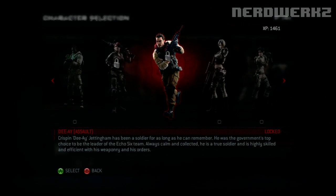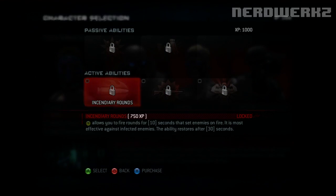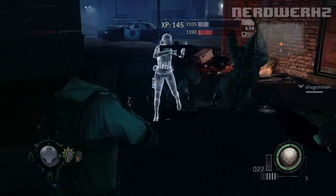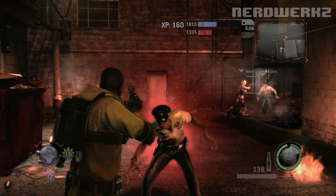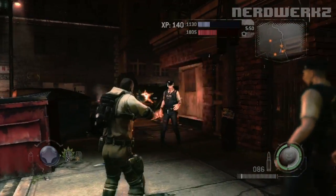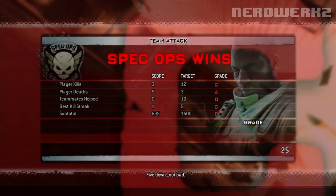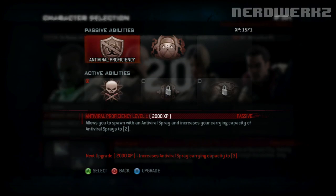Let's get into the classes of the game. They have Assault, Field Scientist, Demolition, Recon, and more. Each one of these classes has five abilities — two passive and three active. Both passive ones are active at all times, and you get to choose one of the three active abilities to take into battle via campaign or online. My personal favorite is the Field Scientist, with the ability to change zombies into Crimson Head allies. There are actually Crimson Head Zombies in this game — I have not seen a Crimson Head Zombie since Resident Evil for the GameCube. You can unlock these abilities by earning experience through killing zombies in online or campaign, or completing missions. It's a fun mechanic that keeps you going and makes you want to upgrade more and more.